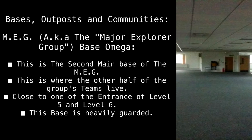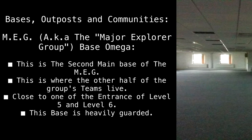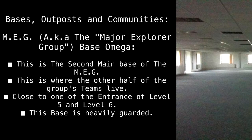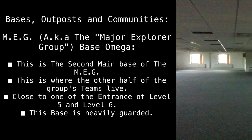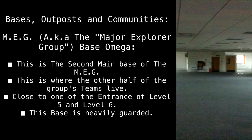Bases, Outposts, and Communities. MEG, aka the Major Explorer Group, Base Omega. This is the second main base of the MEG. This is where the other half of the group's teams live, close to the entrance of Level 5 and Level 6. This base is heavily guarded.